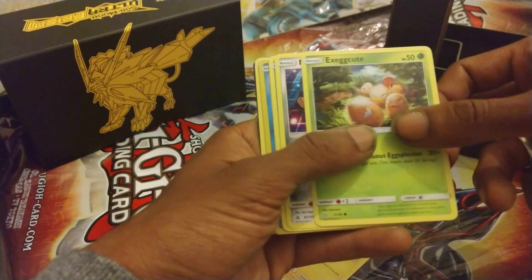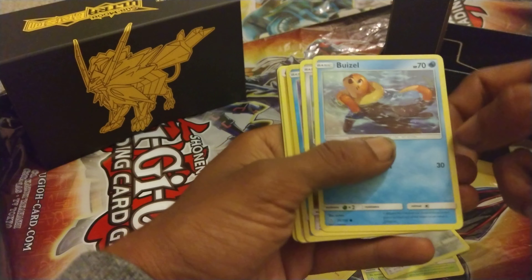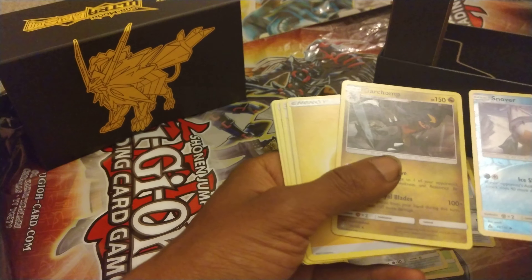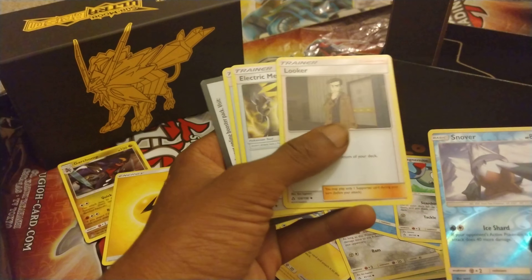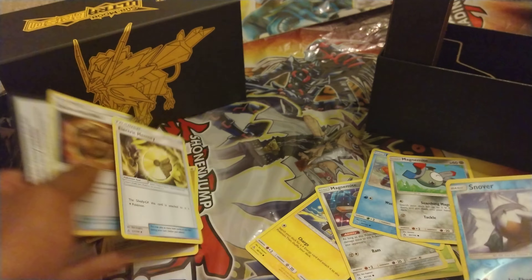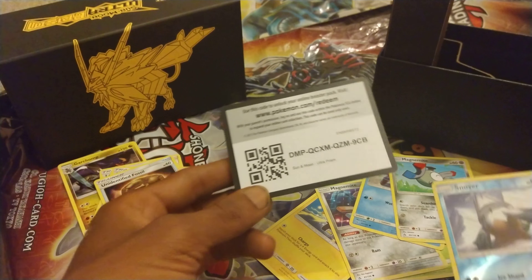Shinx, Exeggcute, Magnemite, Buneary, Magnemite, Snorlax, Garchomp — not even a holo. Electrotype Energy, Looker, Electric Memory, an Unidentified Fossil, and a Green Code Card.